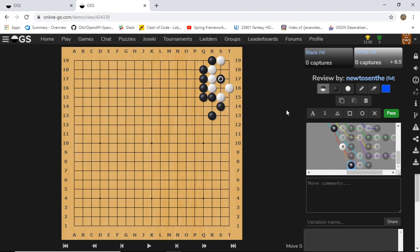If we go to this middle point that looks very vital, it turns out white can just connect. Then if you go like this, white makes two eyes - this won't kill white either. And if you go from outside, white can just capture your stone. So after this, black cannot kill white anymore.